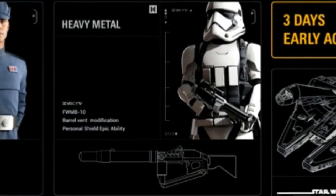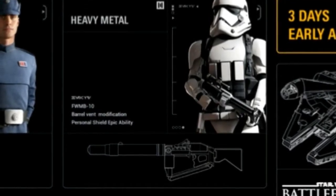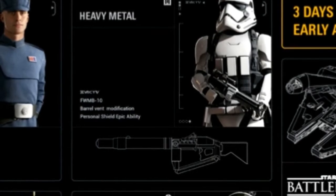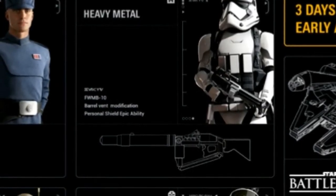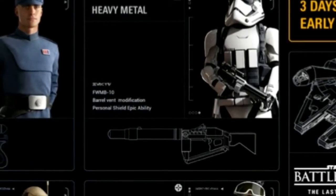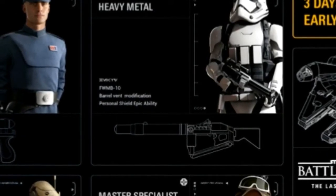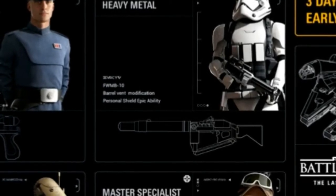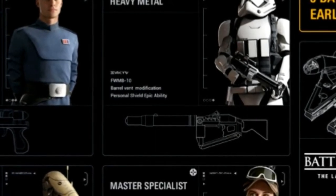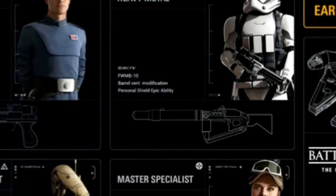Moving on to the Heavy Metal, which is the Heavy Assault class. Heavy Assault we did see in the original Battlefront 2 — they were mainly shock troopers who carried large weapons. This guy is carrying the FWMB10, which is a large heavy assault gun that looks a lot like the T-21. The T-21 will 100% be in the game, so this is just a gun that does a similar thing.